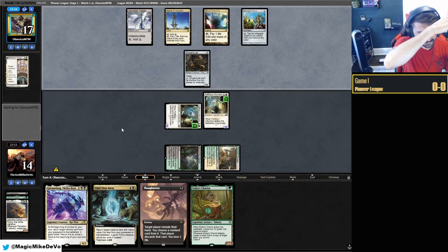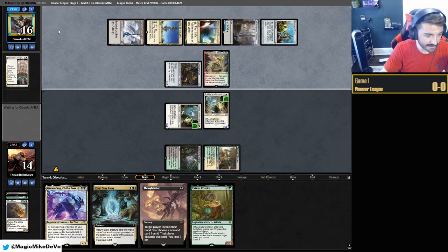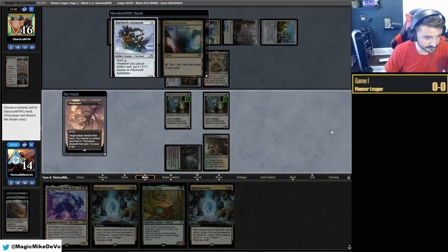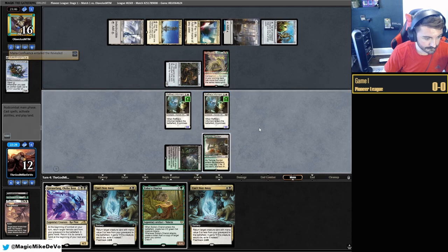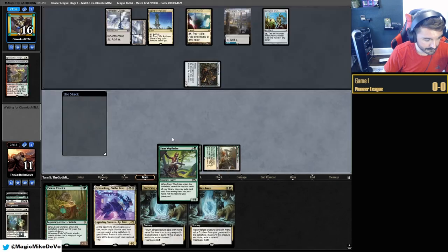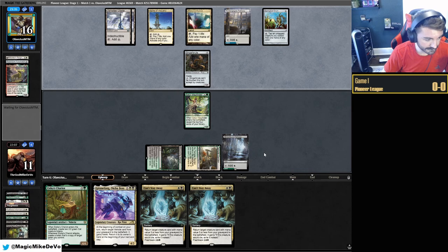I guess that ended up being greedy. We even discarded it with Raffine's. Let's play another Raffine's — Parhelion, that's awkward. At least if we hit a land we have a Parhelion all set up. They're hitting a lot of lands and will have a lot of mana. Five mana — just straight up Giganta. I'm stuck on land. If we were smart we would have just pitched Grease Fang and gotten it back — that was a mistake.